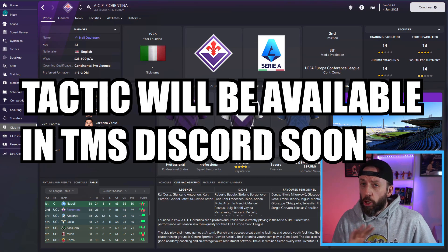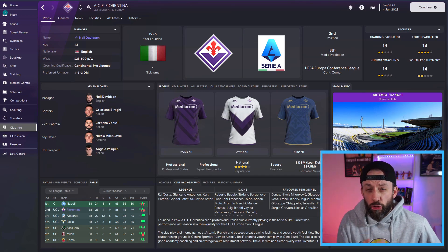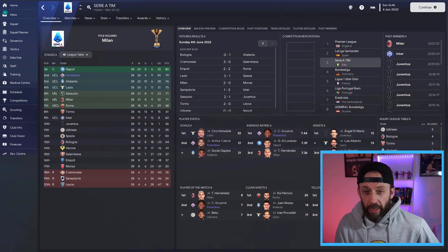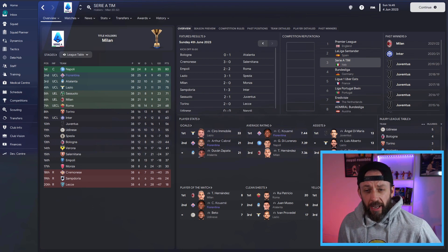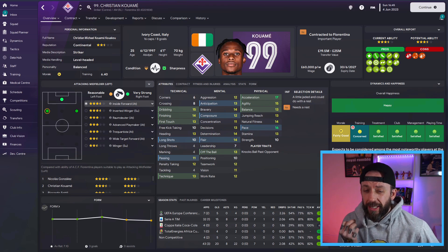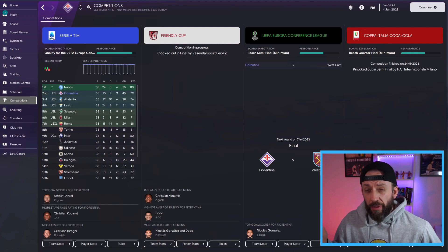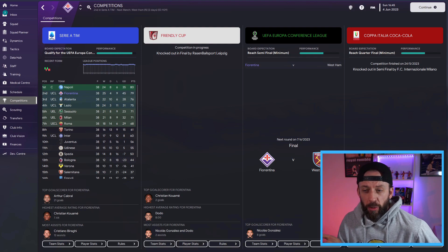Now the tactic and formation and play instructions are coming shortly, but first I did it with Fiorentina - a full playthrough, and the last 12 games or so I did it on stream so people could see it in action. In the first season we nearly won the league with Fiorentina - finished second by a point. Christian Kiwame scored 20 in 43 matches with an average rating of 7.44 in Serie A. We got to the semis in the Coppa Italia and we've got the Europa Conference League final against West Ham coming up - we'll do that live on the video.